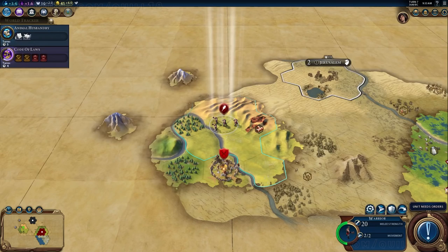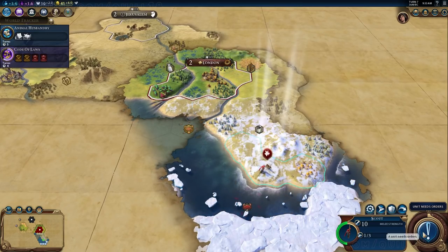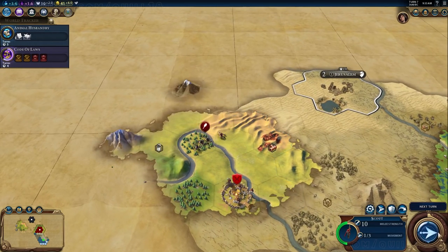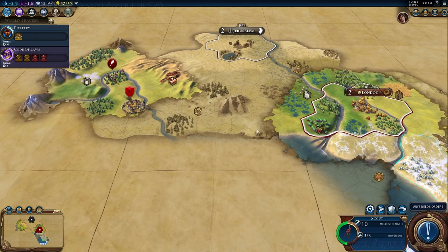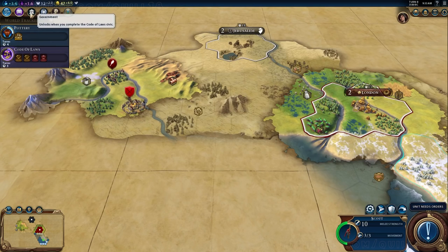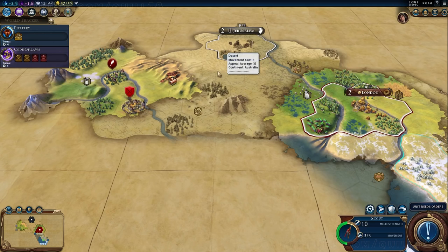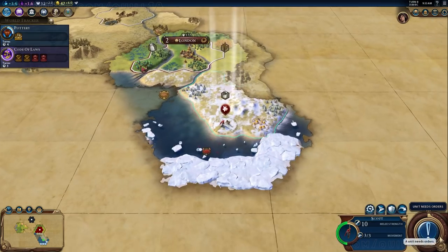I'd have to go look that up, but this mechanic existed in previous versions of Civ, and it's interesting to see it come back. We got a goodie hut — excellent. This means a lot of your normal assumptions about how your army moves are not really valid. That's going to come up a lot later when we get into some proper combat and war against a neighbor. There is going to be some warfare, and that movement mechanic is really going to be a learning experience.